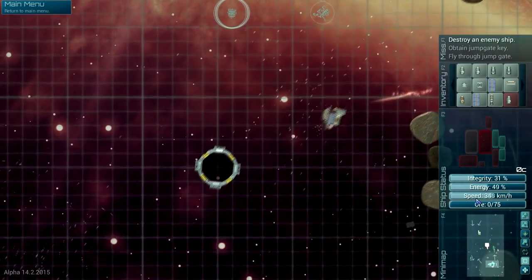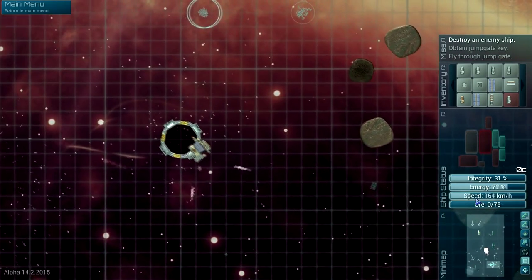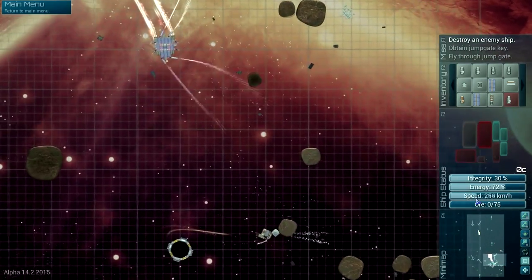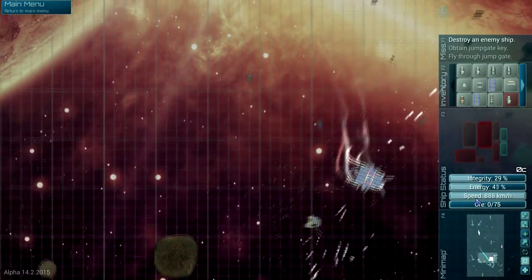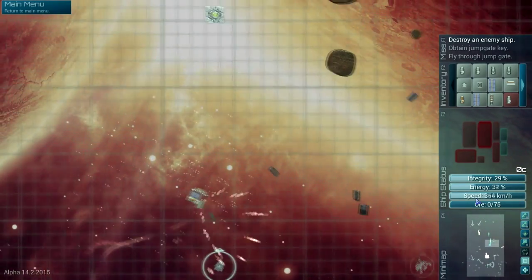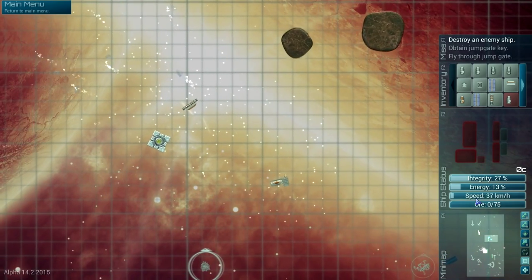I guess we'll exit through the wormhole, maybe? I missed. I am so confused. Oh, I need to obtain the jump key. I have a horrible feeling that he's got the jump gate key. I think I need to restart.